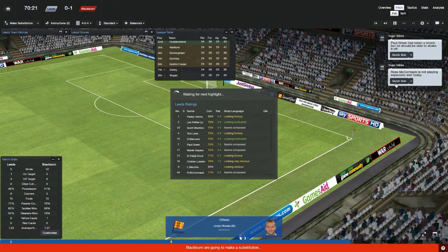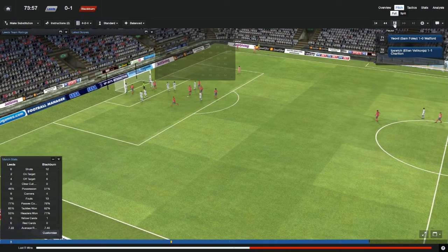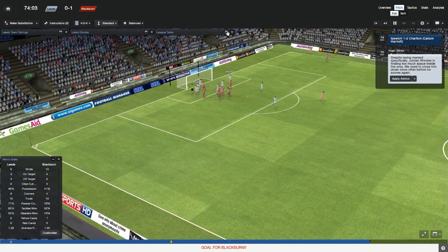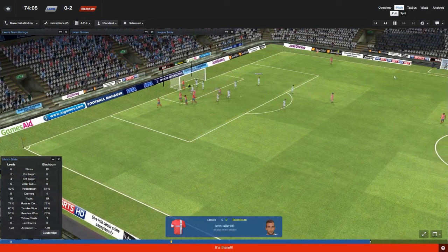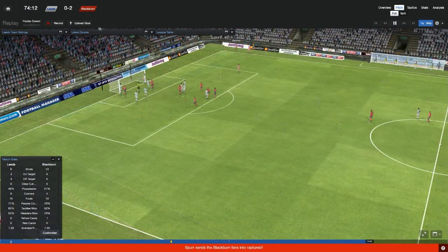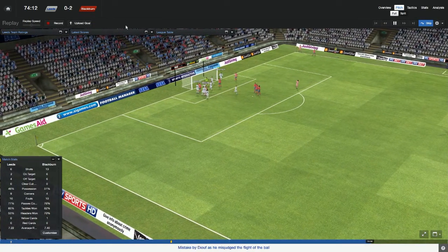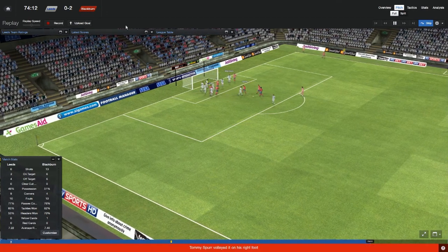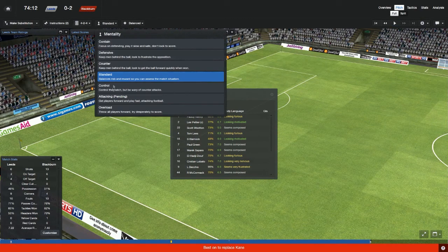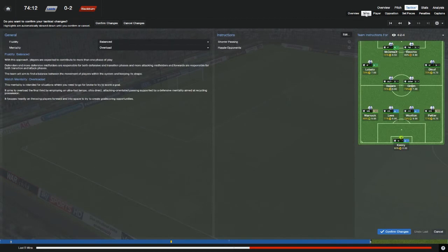All my players just keep getting injured. McCormack's not playing well apparently. Changed it to attacking. Warnock loses it out, plays it back — that was abysmal. Warnock with a header out, but he just headed it straight to their player, who buried it in the bottom corner through a crowd of players. Quick tactical change — it's not looking good.